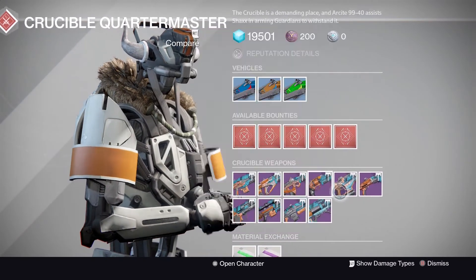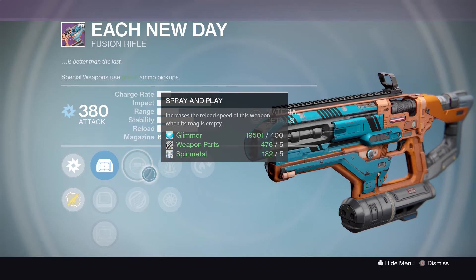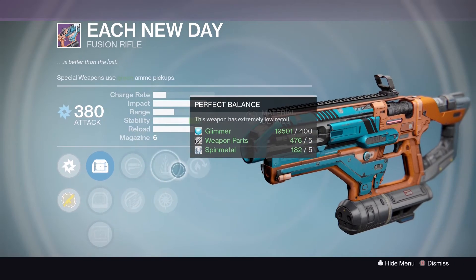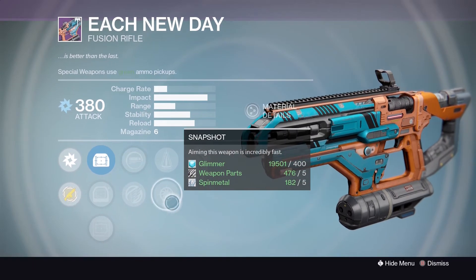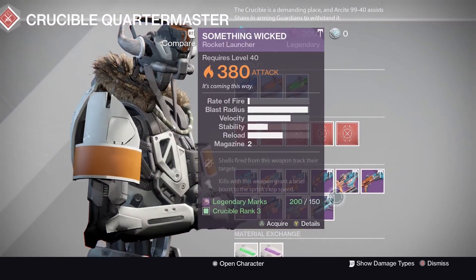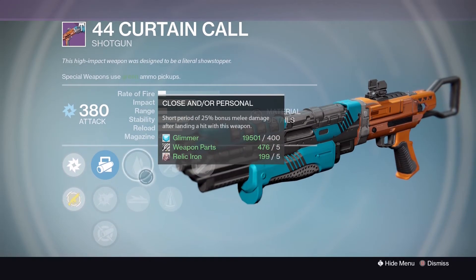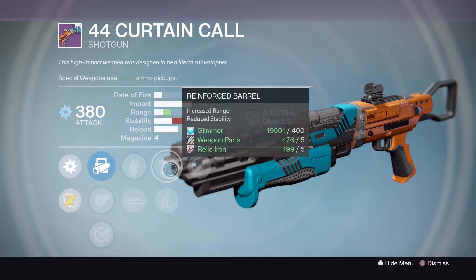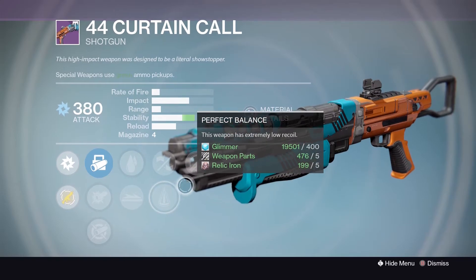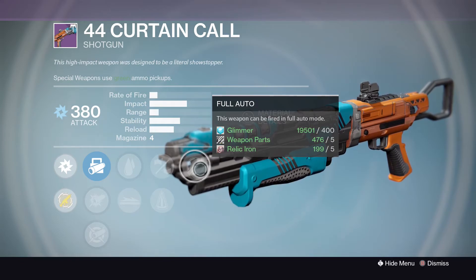Each New Day fusion rifle: MD Reflex, Red Dot ORA, OEG, Spray and Play, Icarus, Perfect Balance, Snapshot, Hot Swap - Spray and Play is great, and Snapshot is really good on a fusion rifle because they take quite a while to aim in. The 44 Curtain Call shotgun: Smart Drift Control, CQB Ballistics, Aggressive Ballistics, Close and/or Personal, Knee Pads, Reinforced Barrel - pretty good range - Perfect Balance, Full Auto. That's a second Full Auto shotgun this week - battle of the Full Auto shotguns!